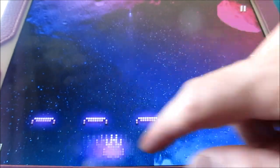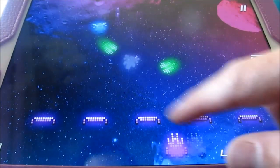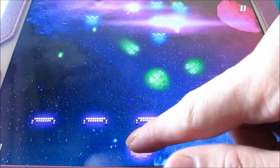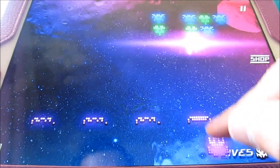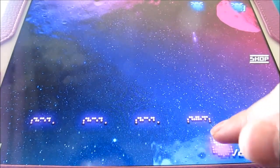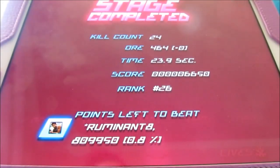Stage two. You can move pretty fast if you want to — a lot of tapping, a lot of swiping. You're going to lose your defenses at the bottom, Space Invaders style, if you let them shoot it up too much. If you notice, there's a little red ship that just flew across the screen — that is an upgrade ship. Kill count 24, going on from there.